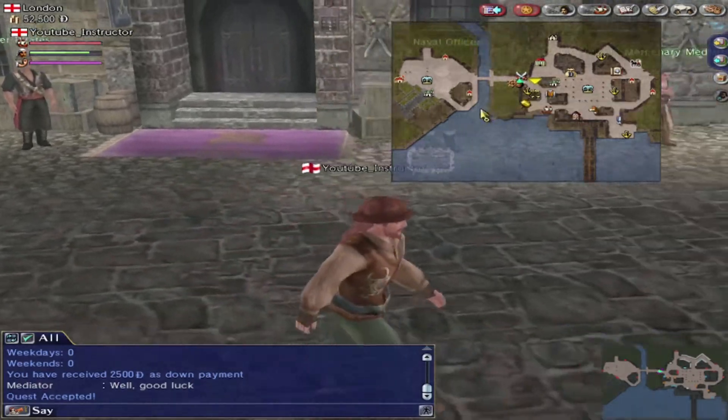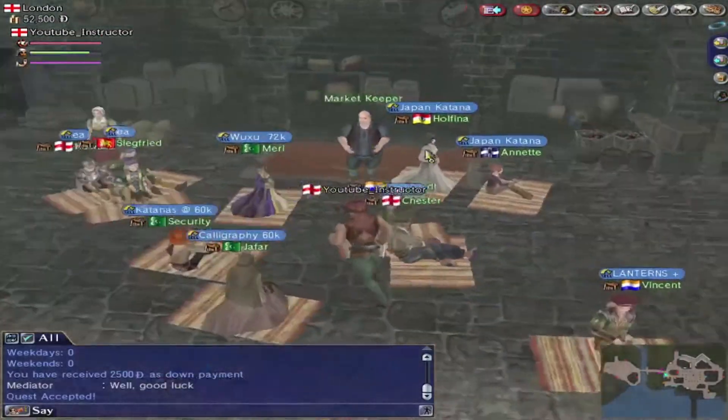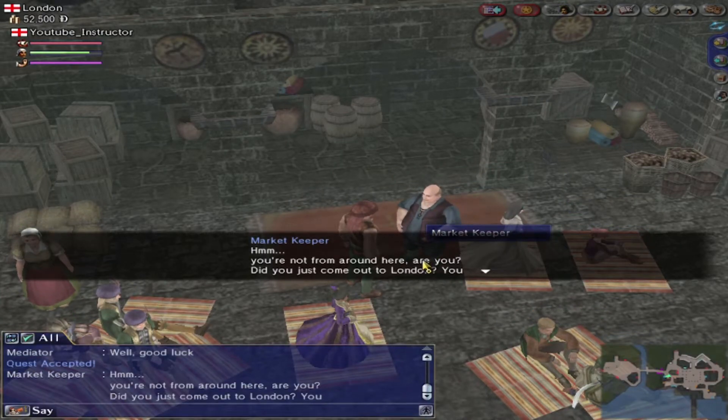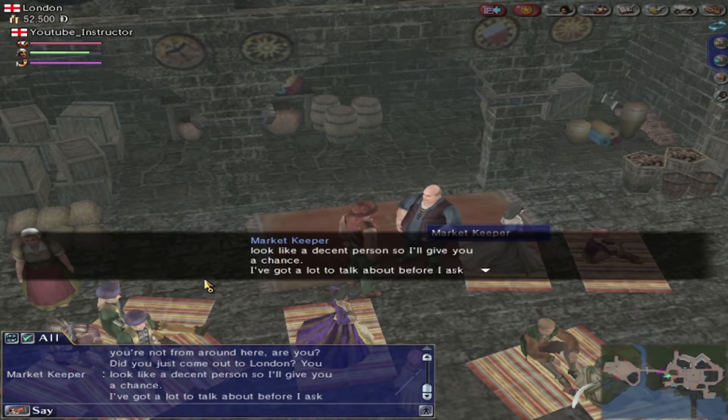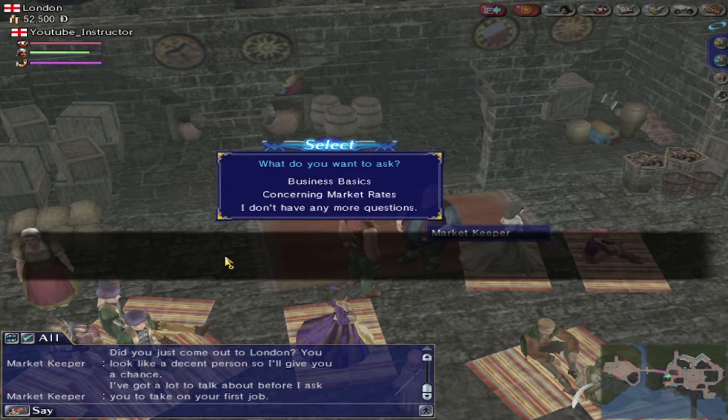So let's do the first task from the guild — this is a great job if you are just starting out. We need ten barrels of beer to deliver to Dover, a town along the south of London. The request comes from the barkeeper in the tavern in Dover. You can buy the beer — remember it's beer, not wine — at the market in London, then make the delivery. Come back and see me once you're finished.